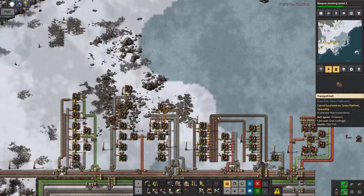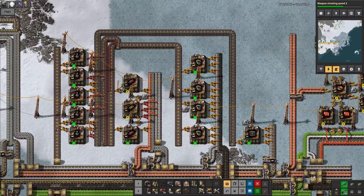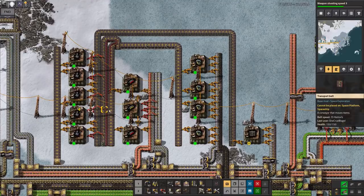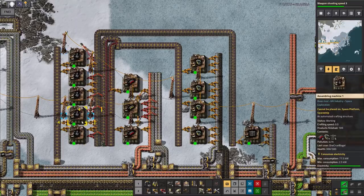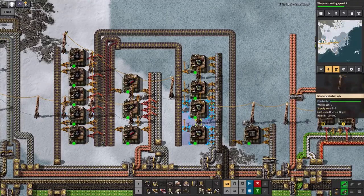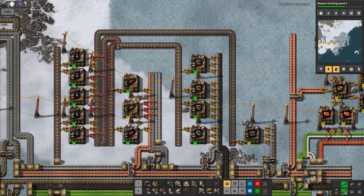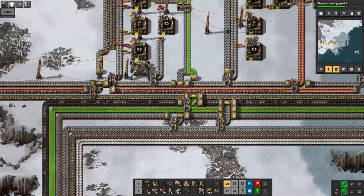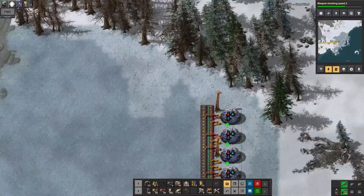Before I got too distracted, I managed to get grey science up and running here. We've got the right ratios - ammunition is being produced as you can see. Grenades seem to be the limiting factor at the moment. I thought the whole thing was balanced and I'd done the numbers, and given that all of these are running but we're just out of grenades, I suspect I have got the numbers right. There's slightly more ammo and slightly more wall than I actually need, but as long as there's slightly more than I need of everything it's probably okay.